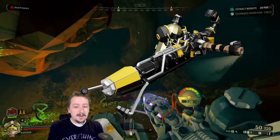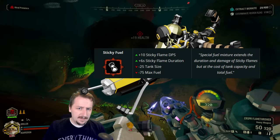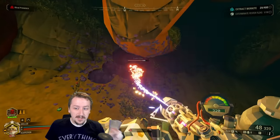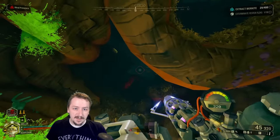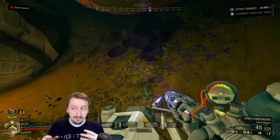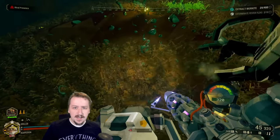First up we have the flamethrower, and for the best overclock I would personally pick Sticky Fuel. You lose out on tank size and mag size, but you get much longer flame duration on your sticky flames so they can sit on the ground for a very long time — even more so if you want to build more into sticky flames — and you can offset that fuel/tank size loss with some of your other mods.